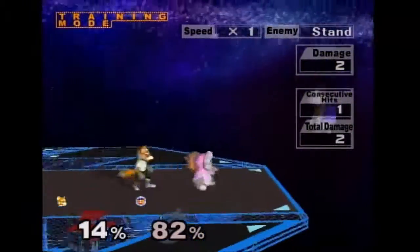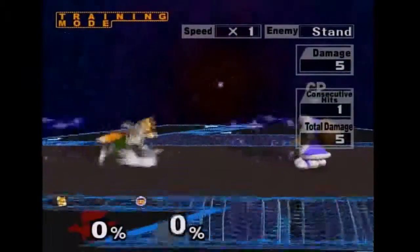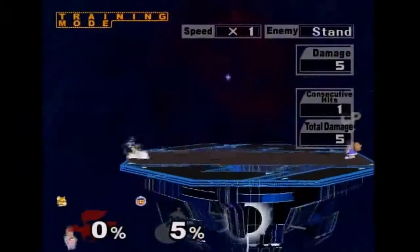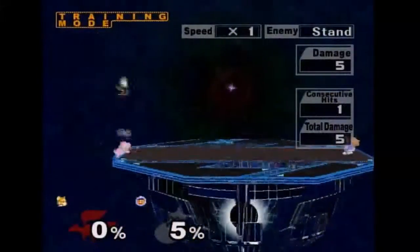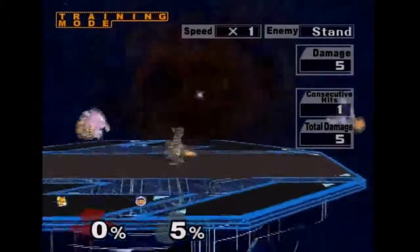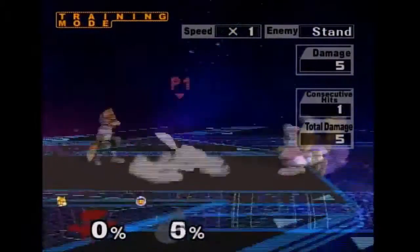When the Ice Climbers are above 80%, this is just a funny little thing that happens when you grab Popo — due to Nana's damage level being high enough. This happens on Final Destination. If you grab, I'm not sure exactly how many shines I did, but it's just the idea.